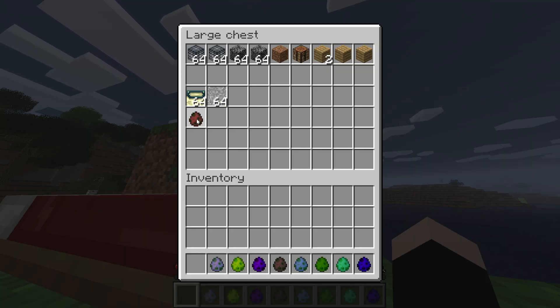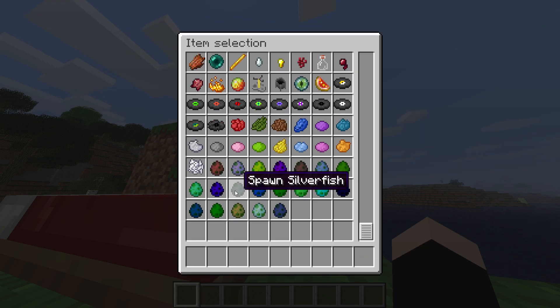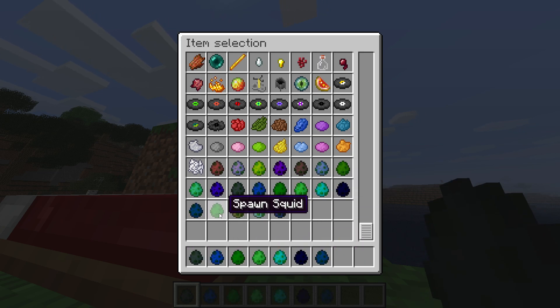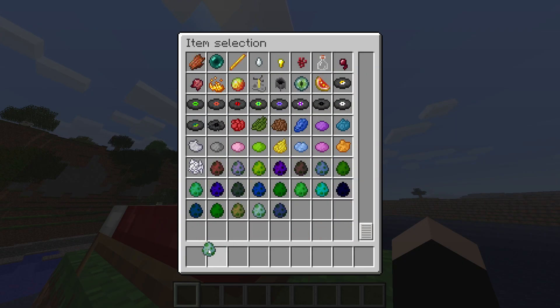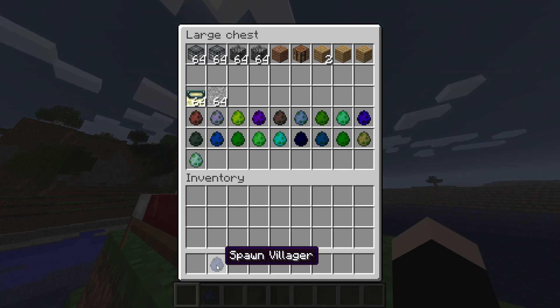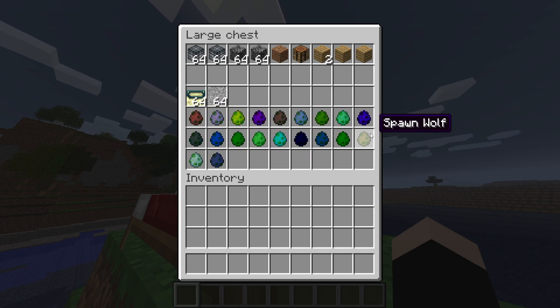We're going to make another line just to show a clear difference between all the different kinds of items, and grab all the other spawn eggs. Silverfish, blazes, magma cube, pigs, sheep, cow, chicken, squid, wolf — and now we only have two more. Let's place these in. And lastly, we'll grab the mooshroom as well as the villager. Technically we don't need the villager egg, but seeing as we're here, we might as well have one of every type.